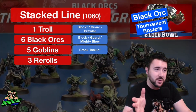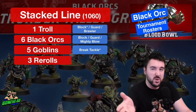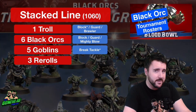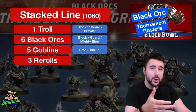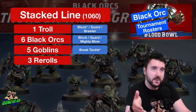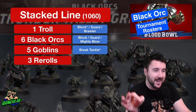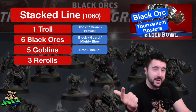I don't normally recommend Mighty Blow in a tournament situation, but a bit of removal could be really useful. For Goblins, you may be thinking Sure Hands or something like that. One skill I definitely think you should consider is Break Tackle, because it changed. It's still a double, but this means your Goblin is dodging around on a 2+ everywhere, because players with Strength 4 or less get +1 to dodge rolls — effectively +1 agility when dodging — so that goes from a 3+ to a 2+. This means you can save your re-rolls for things that go wrong and your ball-handling stuff.